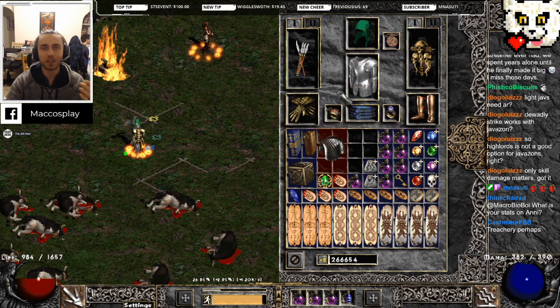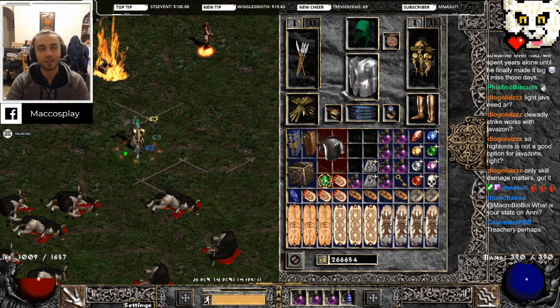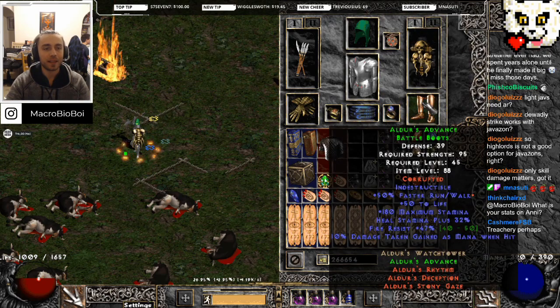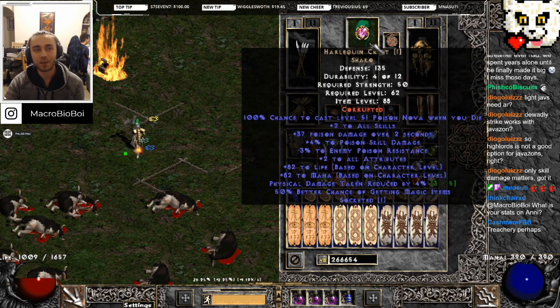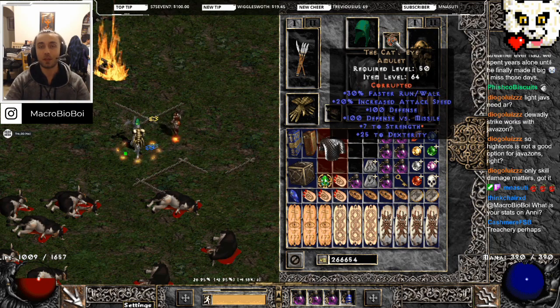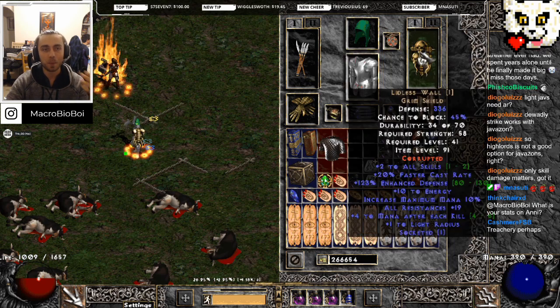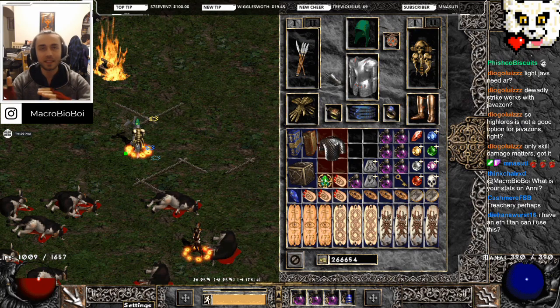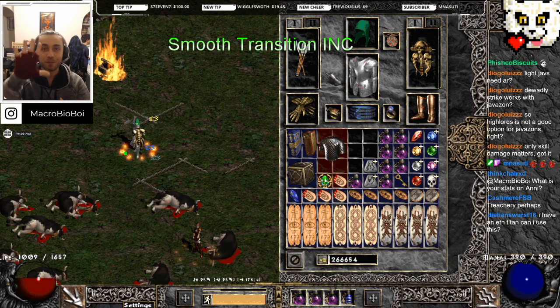A Gold Wrap, any throwaway Ravenfrost, any boots that say you run fast - or you can put can't be frozen on them, you could use Rites of Passage. A Shako - a bad Shako. I don't even think you get a high rune for this. Any Cat's Eye - get one with a crappy corruption because people will be selling that cheap. Get it to a Lidless with a crappy corruption and you have a completely geared-out character who can clear cows in five minutes.